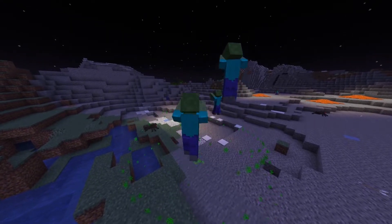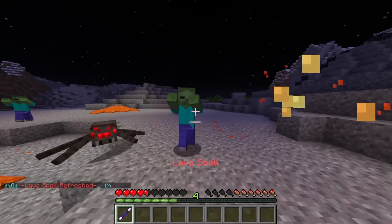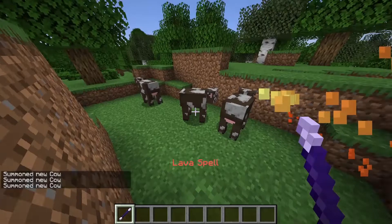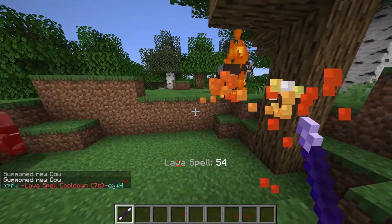You can also do this to other entities. Melee someone with the lava spell to set them on fire. The lava spell is pretty useful at the beginning of the game to kill animals with and immediately receive cooked food.